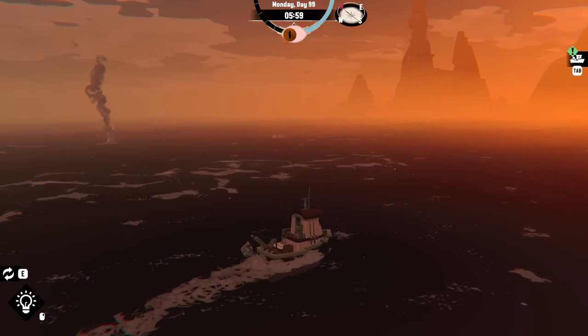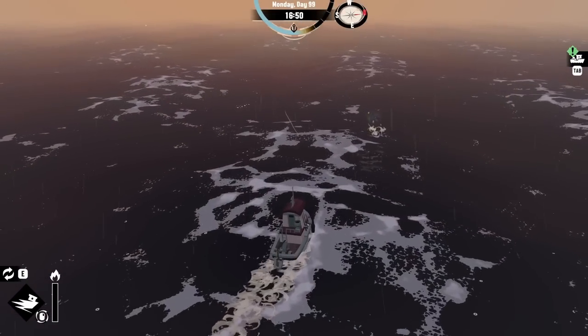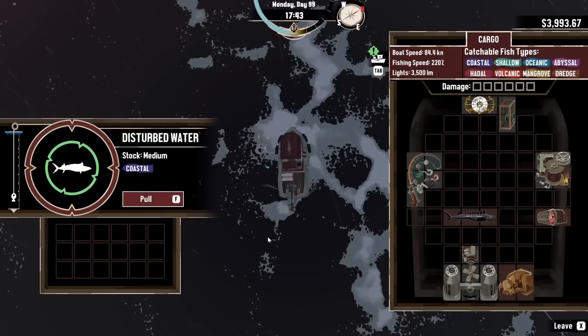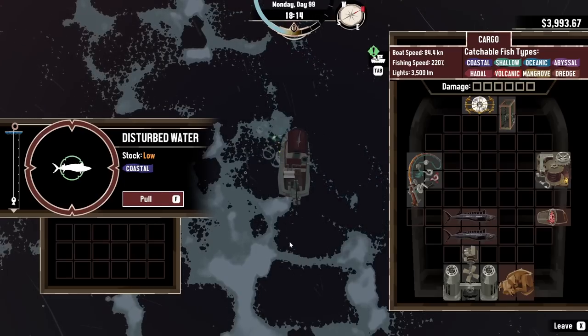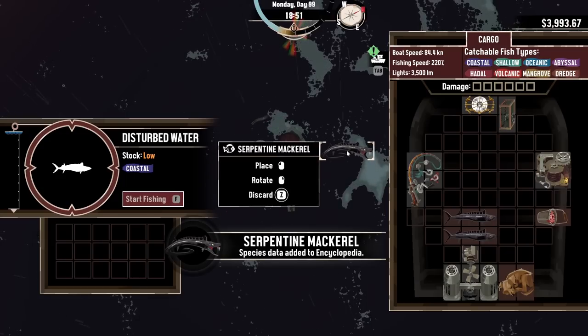The hardest thing is just finding all these aberration spots. Here's a spot right out here — please be the thing. Yes, you are! Just going to fish this spot dry, as dry as I need to. There it is: a serpentine mackerel. It's like a snake with fins.